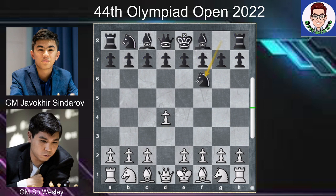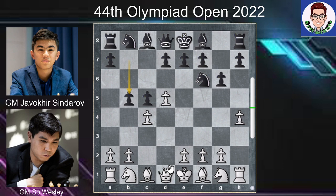B4, Nf6, C4, G6, H4, C5, D5, D5. Their opening is King's Indian Defense Unusual Bianchetto.